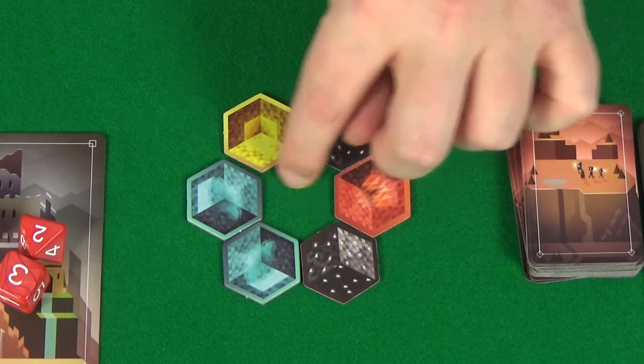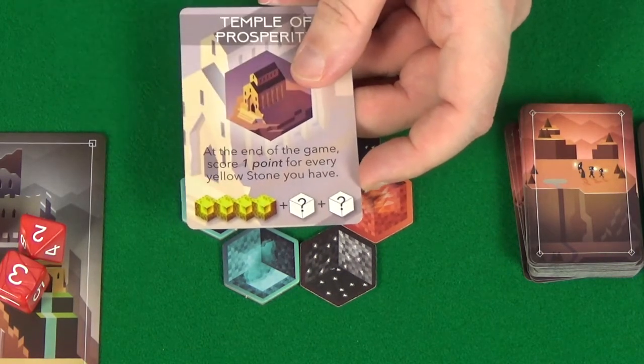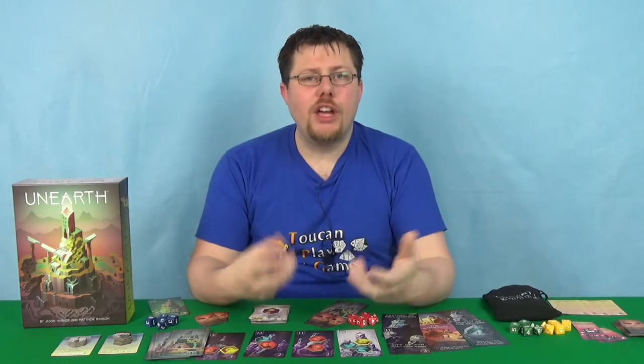You get wonders using stones, and you get stones by rolling between one and three on a dice. So if you roll low, you're less likely to get the ruin, but you're more likely to get the stones, which you can then use to get a wonder. The wonder you'll get will depend on the colour of stones.